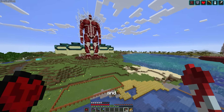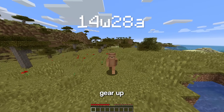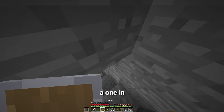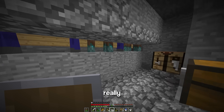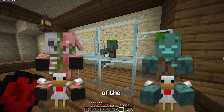The next mobs on the list kind of go hand in hand: the piglin and drowned on a chicken. To get the drowned, I need to head to 18w16a, gear up, and find a zombie spawner. By placing down water, the zombies will turn into drowned, and in this update specifically there's a 1 in 500 chance they will be riding a chicken. After AFKing — which took three hours — I transfer to the main world, and that's one out of the two collected.